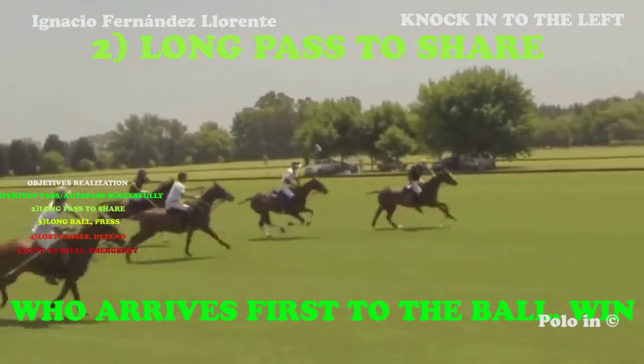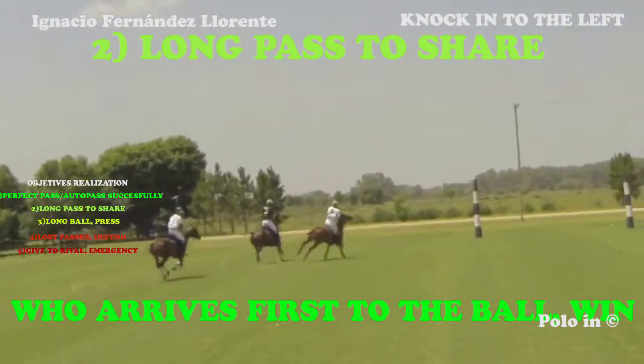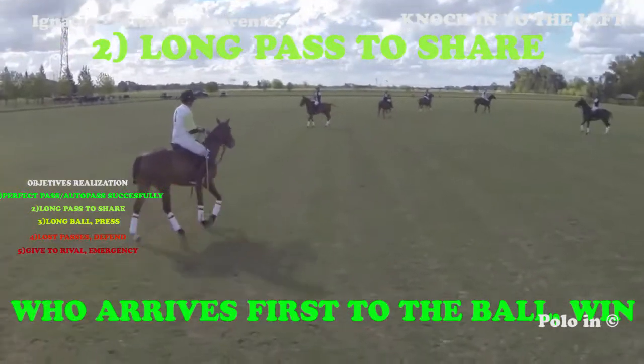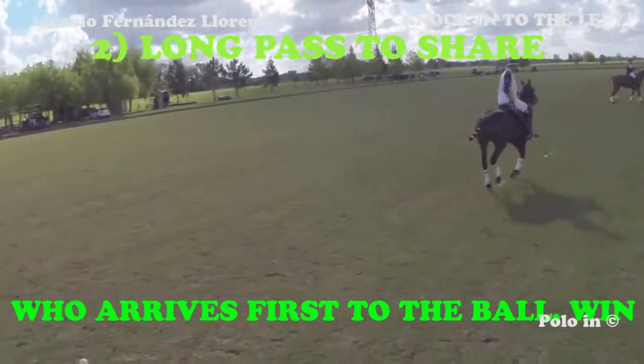The priority is to get to the ball before the opponent. With a large pass, the more of your teammates are on the line of the ball, the easier it is to get the ball. When you hit a long ball — a divided pass — the more players of your team are on the line of the ball, the easier it is for you to keep the ball.